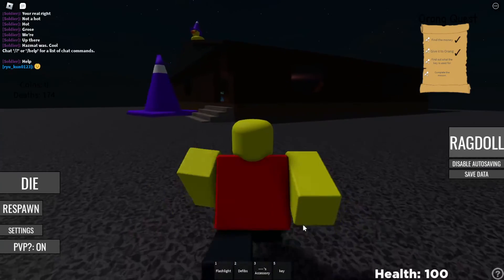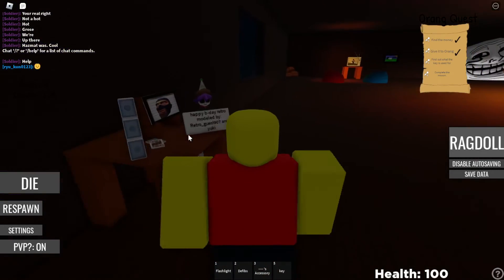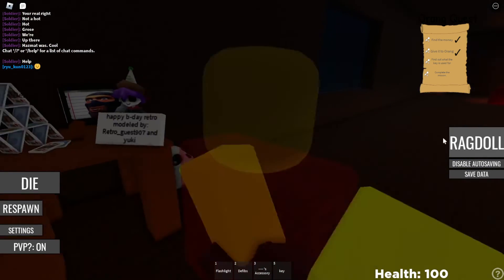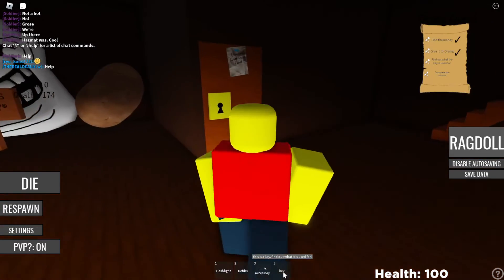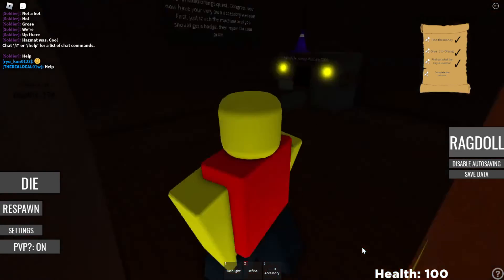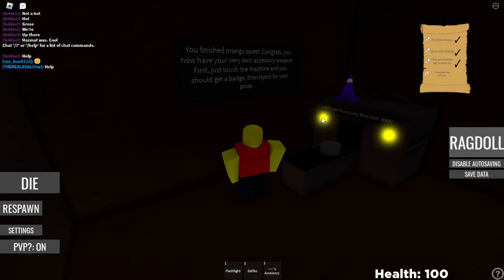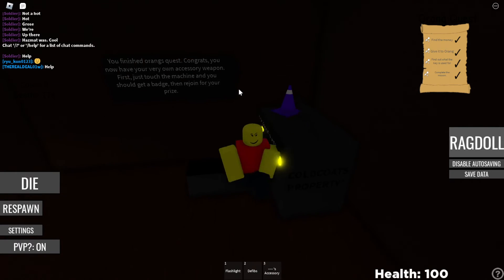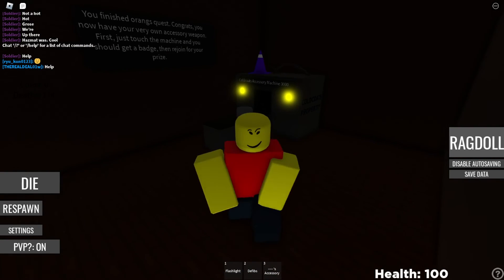Skip to 3:25. Now, touch this door with the key, or jump on the door with the key. Touch the machine and you'll get a badge. That's how you get the sword weapon.